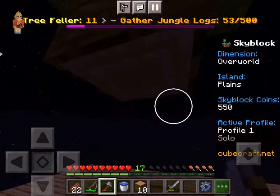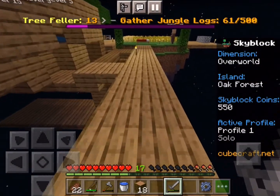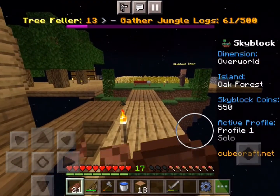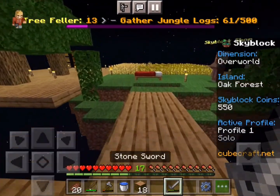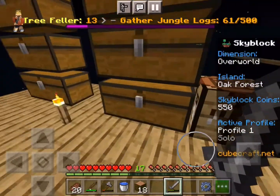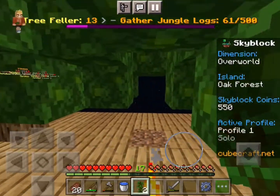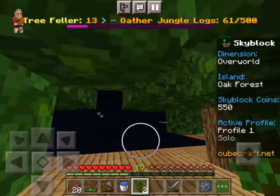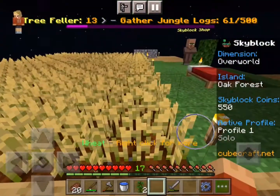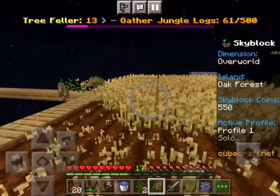This is a bigger tree — let's hope we get some more saplings from this one. We have 18 jungle logs but we need a grand total of 500, so that's why we really need the big jungle trees that spawn. Our wheat's actually done, which is good. We have two quests going on simultaneously, but we got to make sure that we get lots of saplings, so we got to do a little bit of multitasking today. We have two saplings already, which is very good — last episode we weren't getting any. Let's harvest all this wheat to continue on with the cookies.